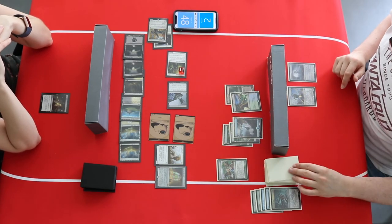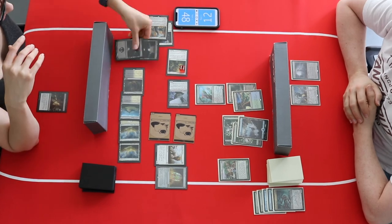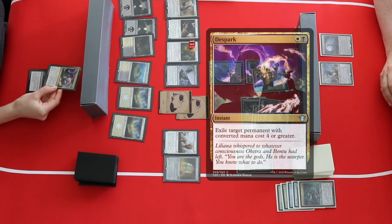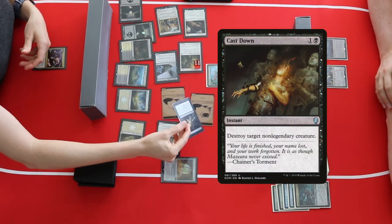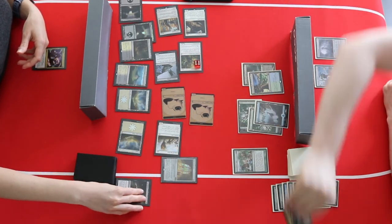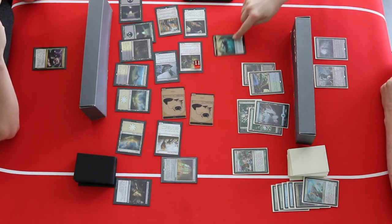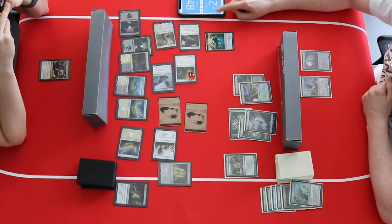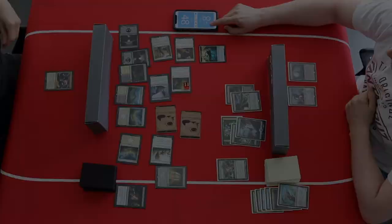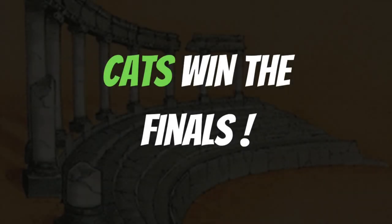No Descendants Path because there are no Eldrazi left on the battlefield. This is the game — the Eldrazi were completely overrun by the Cats. A Cast Down finishes it off with 48 damage coming through. We can say goodbye to the Eldrazi. A bit unlucky, but the Cats have proven to be a strong, consistent deck, and they win the first final.